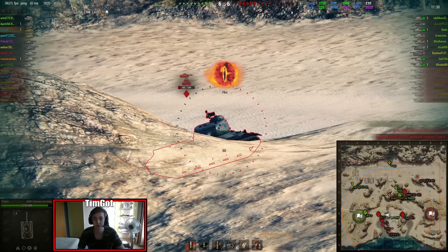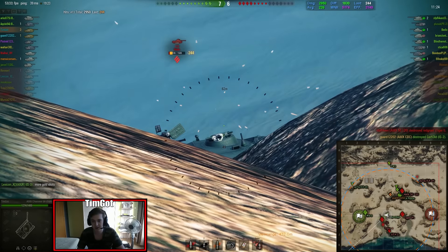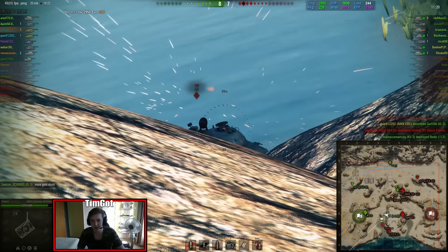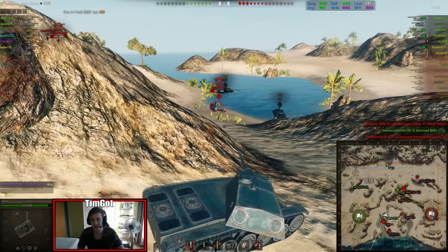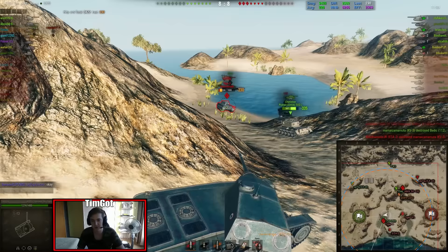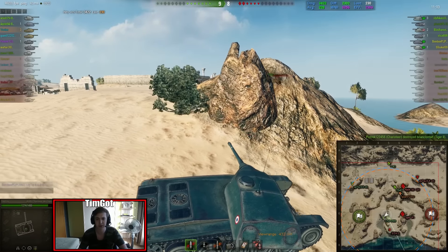2.7k damage so far — we're doing a pretty good job holding up this side. The 112 is playing a bit too aggressive and doesn't have much HP. I go out again and try to shoot him but he dies before I can get the shot off. Second target: a Tiger 2 pushing up aggressively on this side as well. I focus him and get easy penetrations.